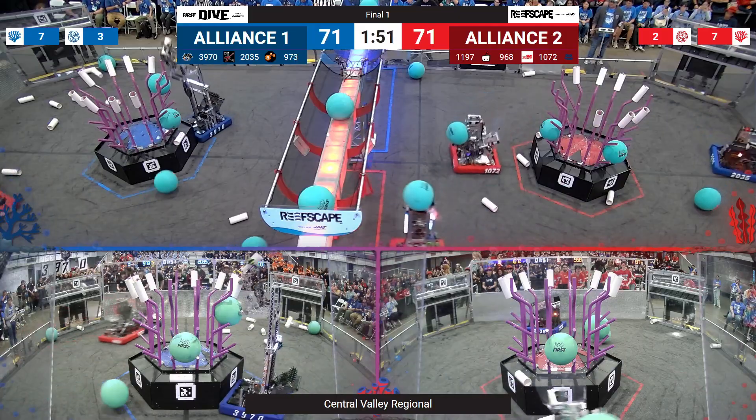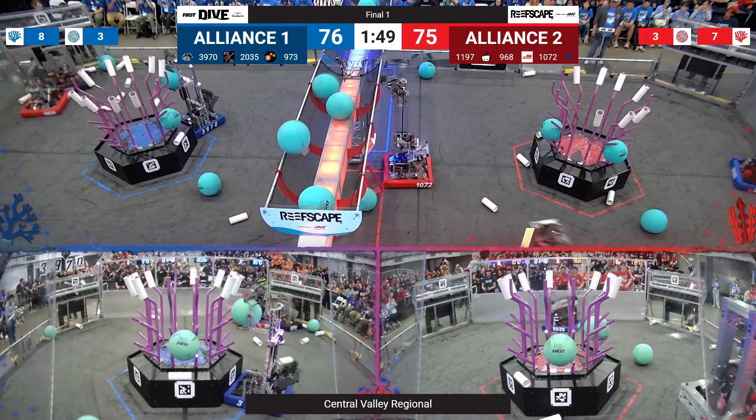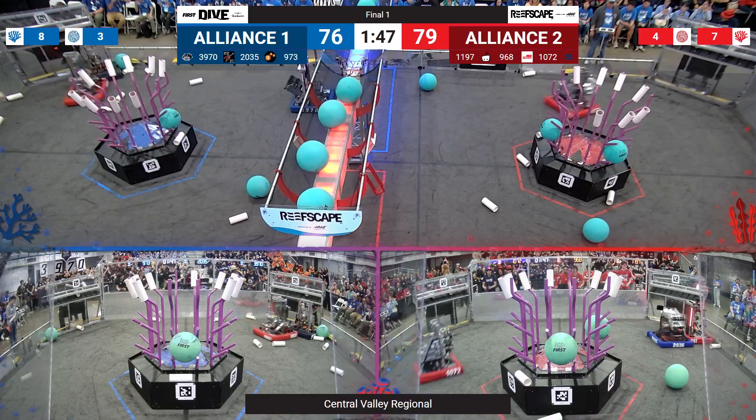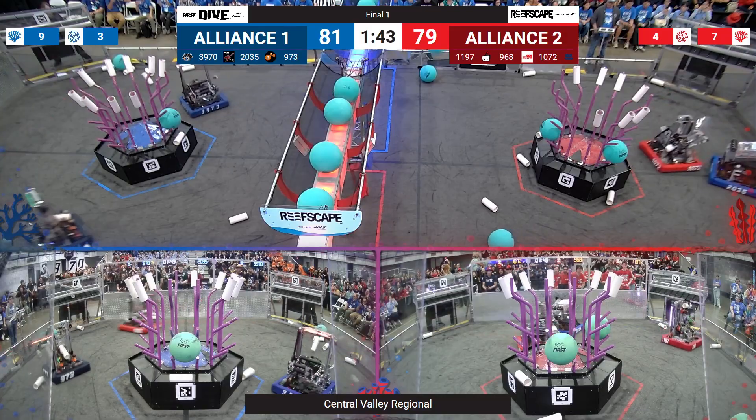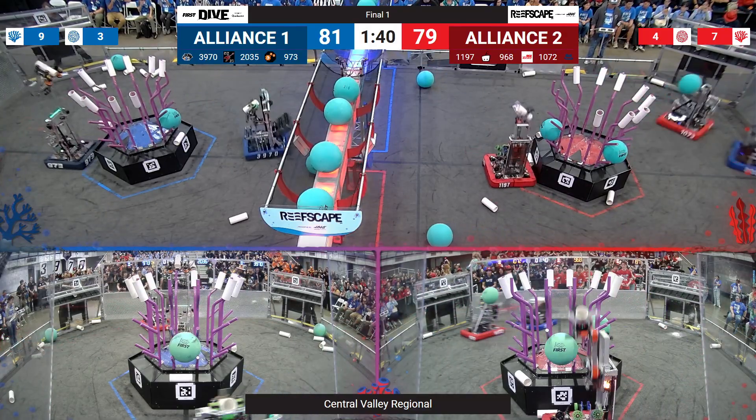1072, Harkin Robotics, grabbing some algae and scoring it, as did their alliance partner 1197. For the Blue Alliance, 3970 — Duncan Dynamics — tries to score some algae, but it bounces out.